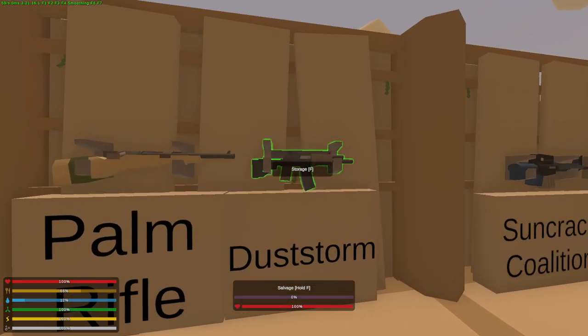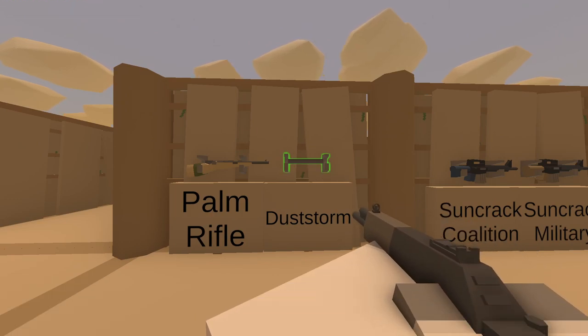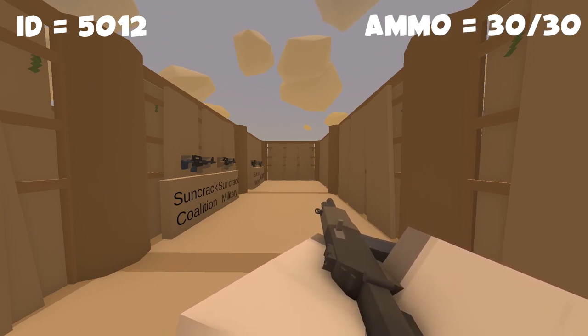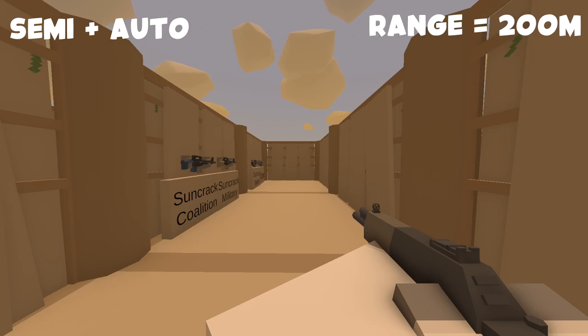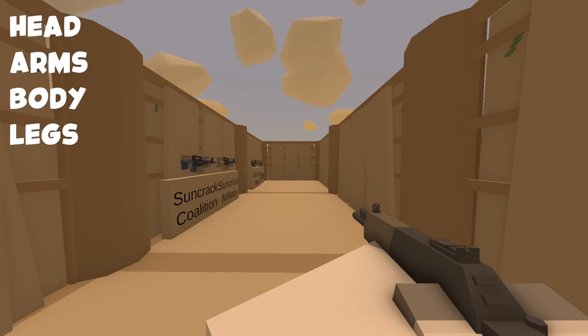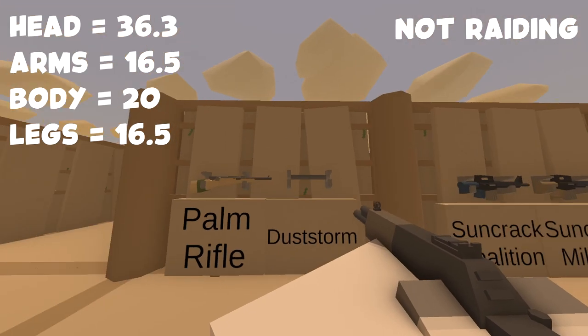Next we're gonna go over to the Dust Storm — or the Sandstorm. This gun is one of the only auto guns added in this update. Its rarity is epic. It is a primary gun. Its ID is 5012. Its maximum ammo capacity is 30 and it can shoot semi and auto. Its range is 200 meters with a fire rate of 6. It takes sights, tacticals, grips, and barrels as attachments. As for player damage, it gives 16.5 to the legs and arms, 20 to the spine, and 36.3 to the head. And obviously this is not a raiding weapon.